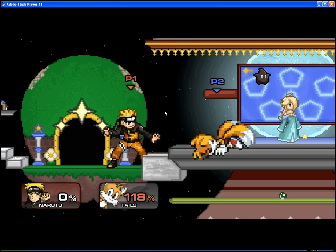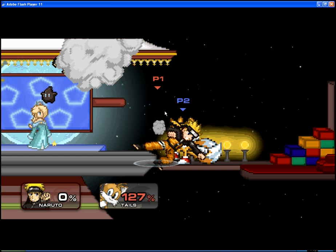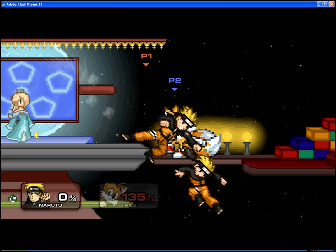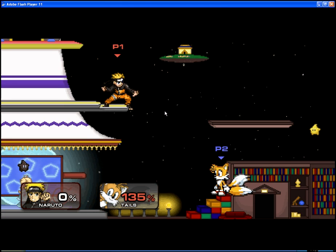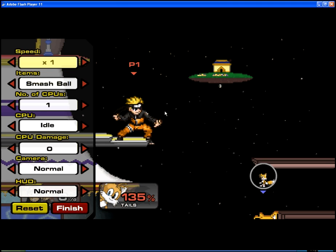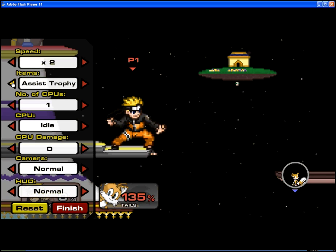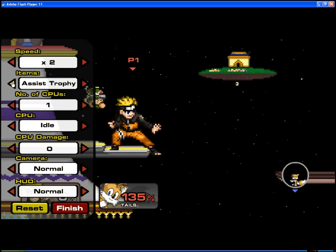Remember how I said your shield and other stuff matters? I showed you what grab does and how you can change it with various moves. Down special in the air changes too — for Naruto you do falling shadow clones out of the sky, and it varies with different characters. There are just numerous moves and combos to test out for yourself. In training mode you can use the backspace button to specify everything, like changing the speed to twice as fast.